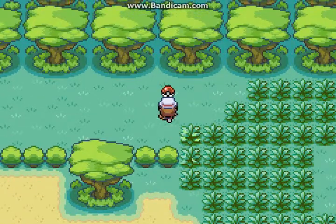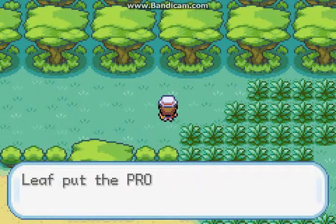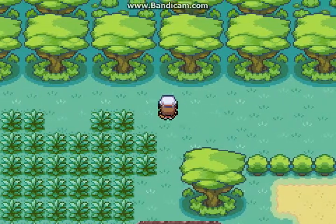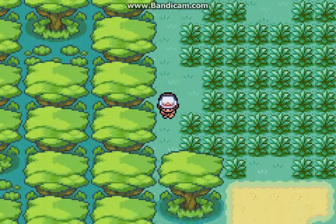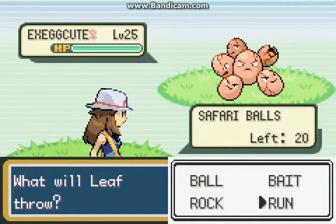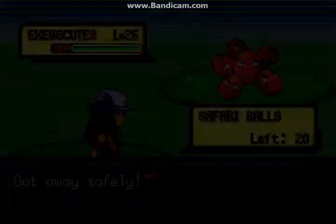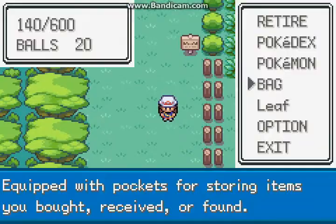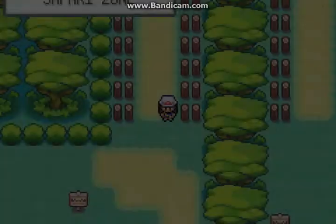Anyway, we got another really good TM: Steel Wing. It can sometimes raise your defense — it's basically like a Flying-type Metal Claw. Or no, it's Steel-type. What the heck am I saying? Anyway, I'm not here to catch you because I don't want you, despite the fact that I would like an Exeggutor to use someday. But no, I don't want to.